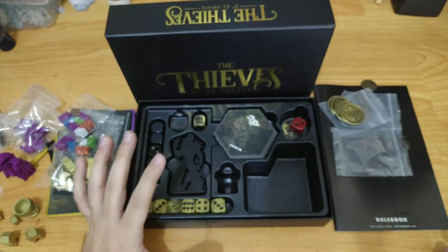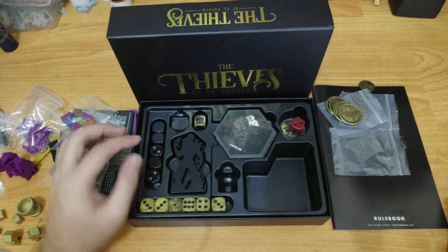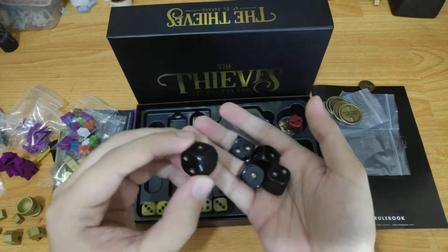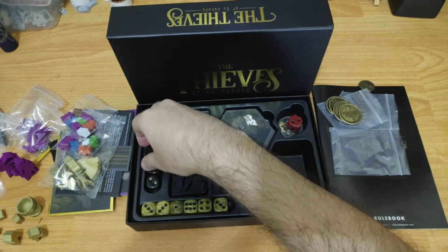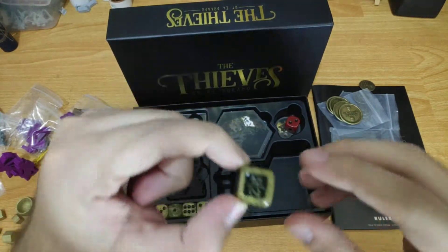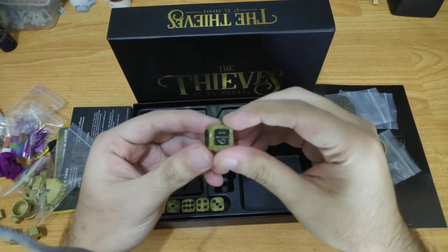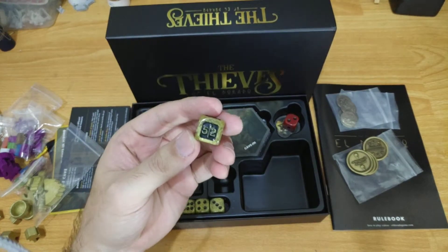I'm not going to put it back in its zip bag because it fits perfectly in its insert. We also have additional black dice here — five pieces, regular black dice of El Dorado showing one and two. Then we have another die — I think possibly for the Thieves — showing six, one, four, three, five, and two, so all faces equal to seven. I'm not sure how this is used in the game.